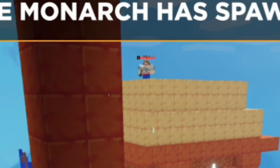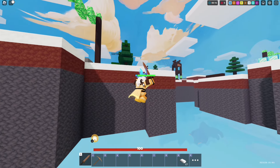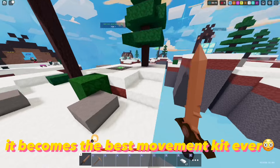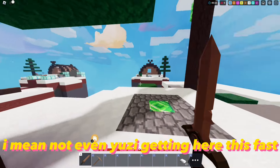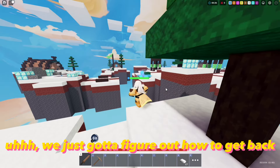Next up we got Evelyn. It's not even a movement kit, but when you combine it with Whisper, it becomes the best movement kit ever. Not even Yuzi is getting here this fast. Next up we just gotta figure out how to get back. Let's try that again, except with blocks this time.